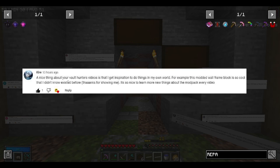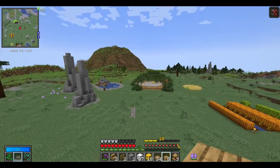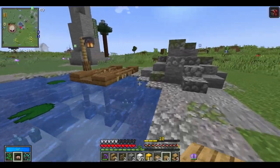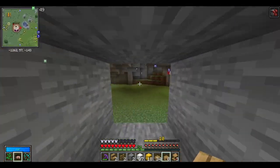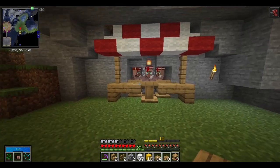We have Kyre: 'Nice thing about your Vault Hunters videos is that I get inspiration to do things on my own world.' And that means a ton to me. We also have Tom Stackvik — sorry if I mispronounced that — 'I like the look of the base, nice theme.' So off camera we did some sprucing up of the base. You can see I actually made a little pond here where the lava was, and we have a little deck over here. Down in the actual base, we kind of expanded off to this side — it's like a man-made cave that's going to be more of a hobbit-type base.